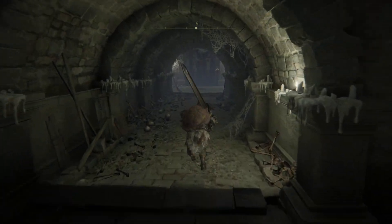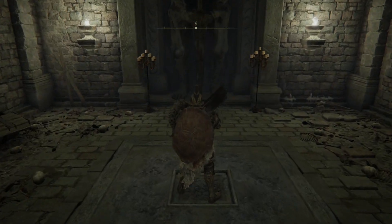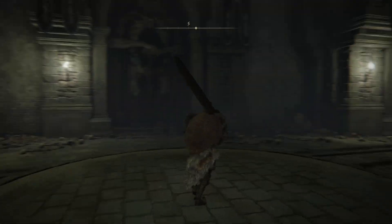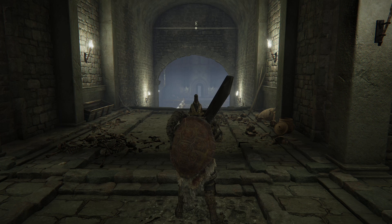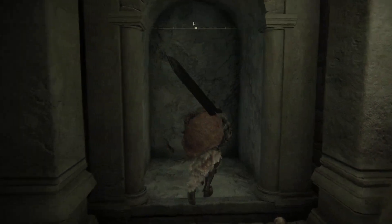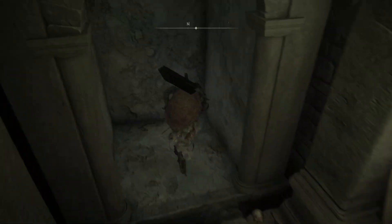Next up, we're going to head on down the lift, which we'll see just here. At the bottom, what you'll want to do is send the lift back up before you head out into this zone. There will be a giant down on the left that you'll need to defeat to face the boss of this area.